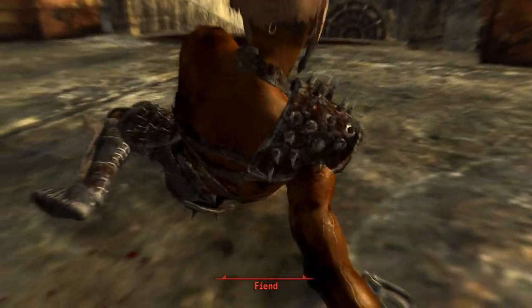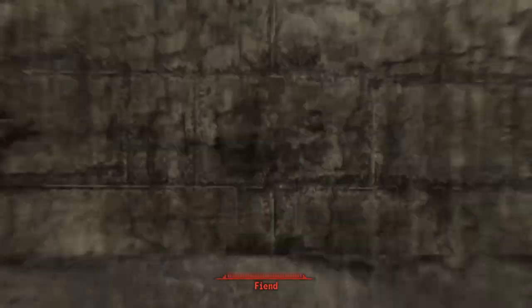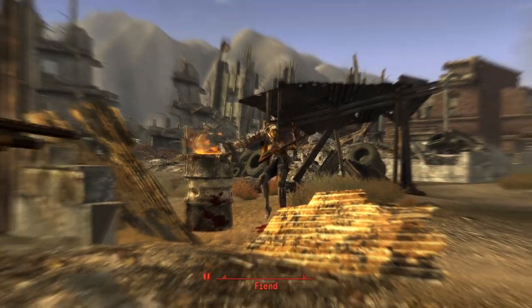Dinner Bell has a damage increase from 70 to 75 as well as a crit damage increase from 10 to 11. However, this comes at the cost of a lower weapon health from 200 to 150.